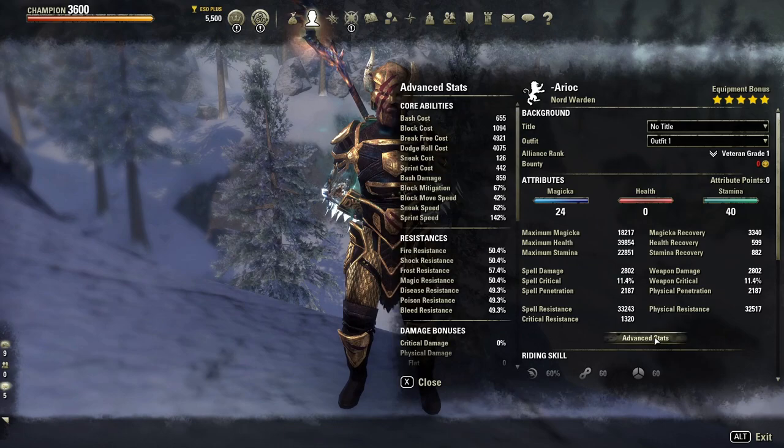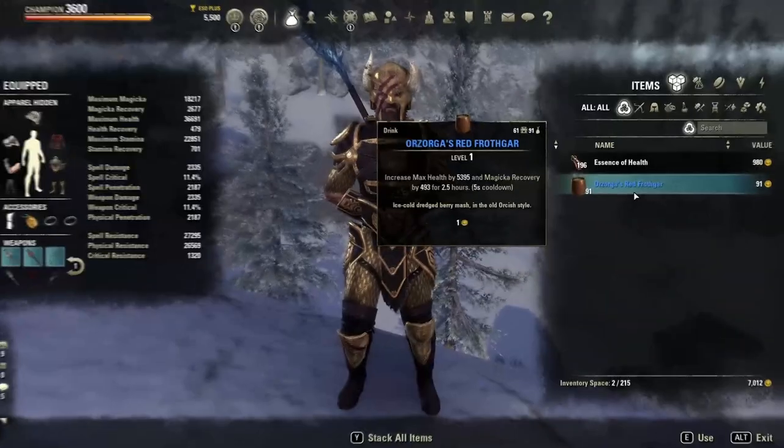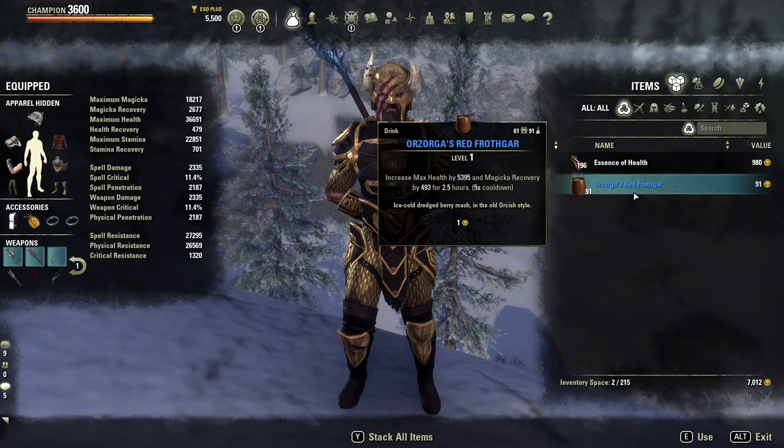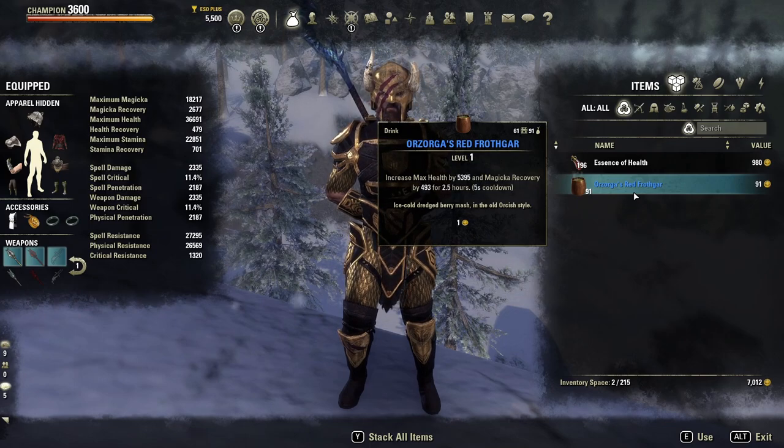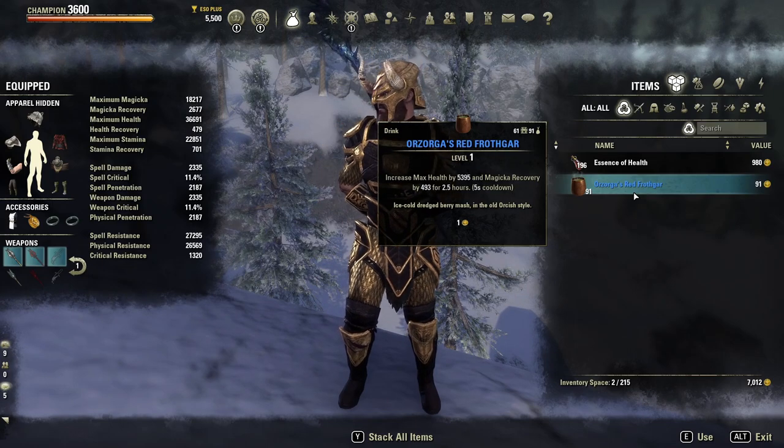For the consumables, I'm using Ozaga's Red Frothgar for the increased max health and magicka recovery. Because the Warden gives a 10% health buff with the gear I'm using, I'm able to not put any points into health — by using this food I'm already getting a big amount of health. I'm giving myself so much health already that I can split my attributes into stamina and magicka. You also get a really high value of magicka recovery, which is extremely useful on this build since all our skills are magicka-costing.